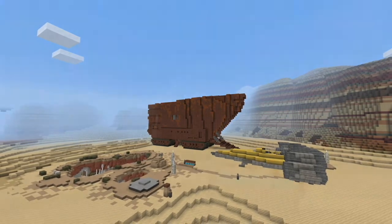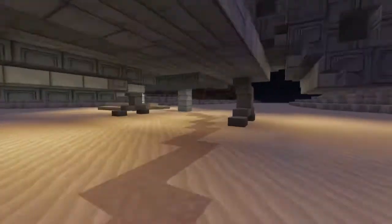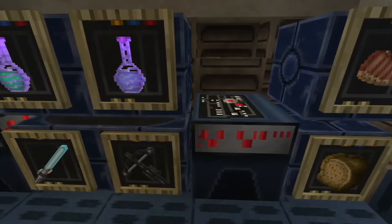As you can see, the Lars Homestead on Tatooine is where you begin your journey. Here at the Visitor's Center, I have supplies at the ready.